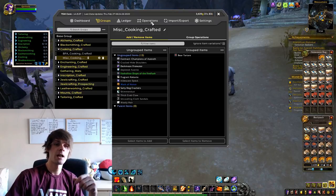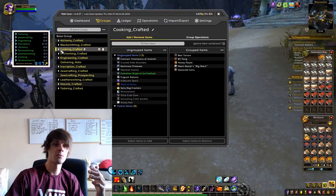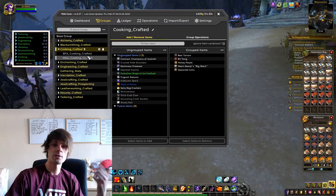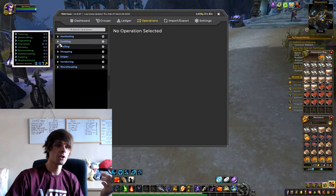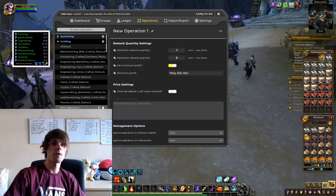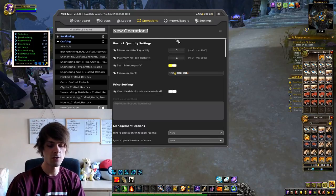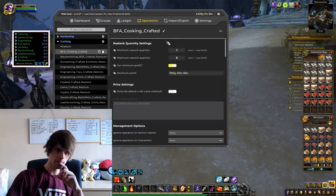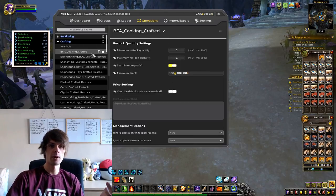We've made the subgroups within cooking crafted. We'll do the BFA ones first: go into the BFA cooking crafted subgroup. The parent group should show five items since I've got five in my bags. Now select the BFA ones — seasoned loins, the big mech food, honeypot pie, biltong — and add those into BFA cooking crafted. Bear tartare goes into miscellaneous cooking crafted.